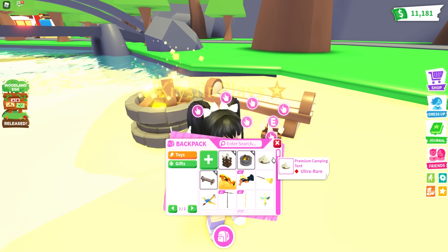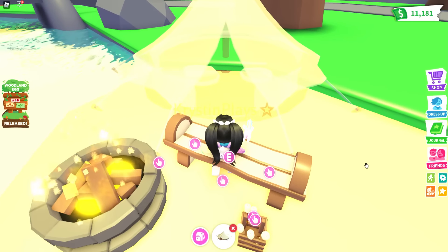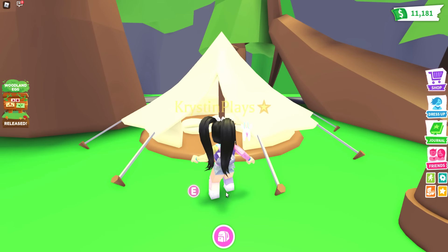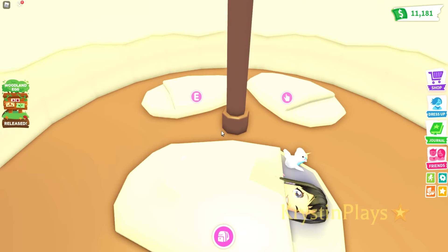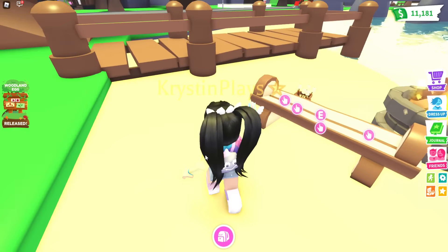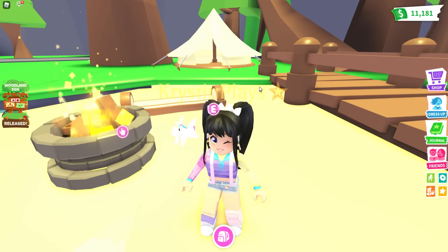Lastly, the fourth item is the premium camping tent, which is also ultra rare. We can place it right here so we can see it a little better. We also have the tent — let's sneak inside. This is cute, and you can just like sleep here. This is going to be really cool. I feel like this is going to help us age our pets because it gives us a way to sleep and a way to eat. You can leave this over at the playground if you want to limit the different places you have to go. I love that you can actually set all four items out at one time.